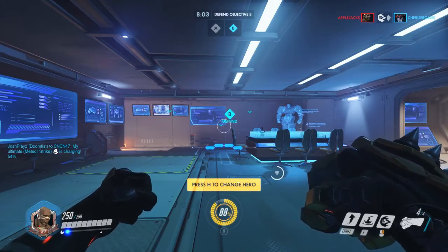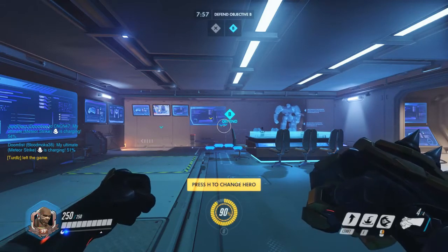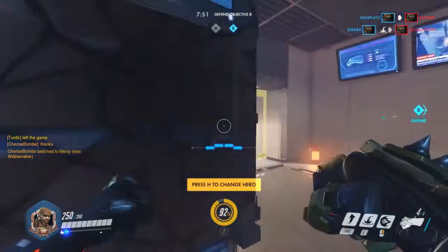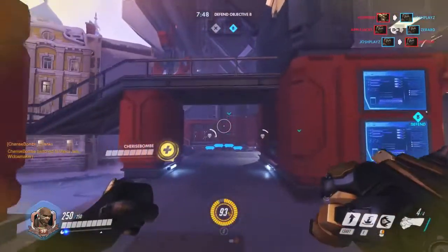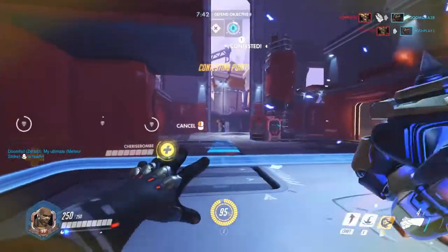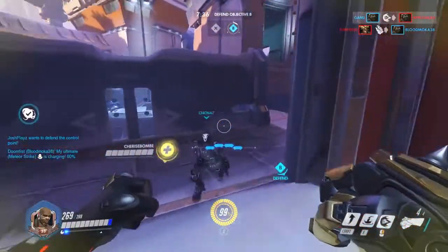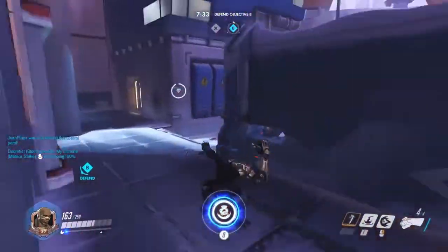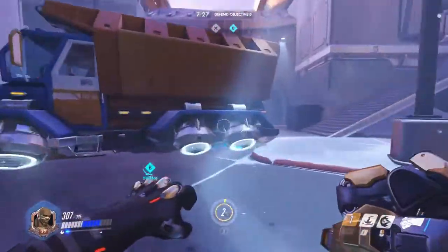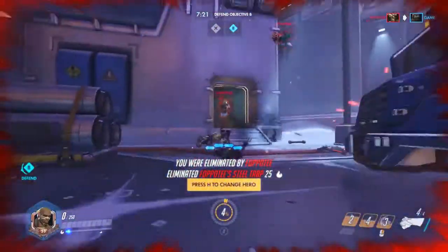Next we have his Seismic Slam, which is his E ability. You will get 40 to 125 damage, and it's on a 7 second cooldown. The damage on this move scales depending on how high you are — you can get up to 50 to 125 damage. Like if you just use your Rising Uppercut and then hit it, you'll most likely get around 75 damage or so. It just depends on how high you are when you launch the attack.